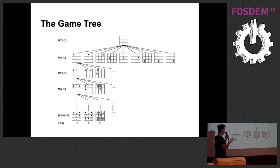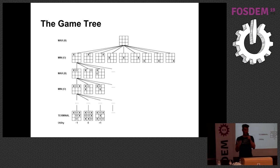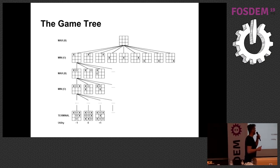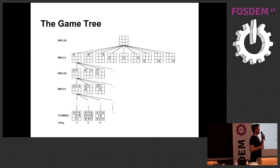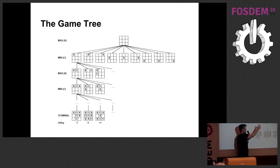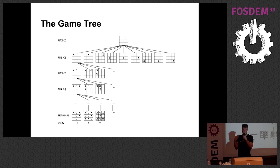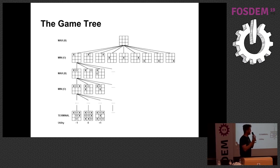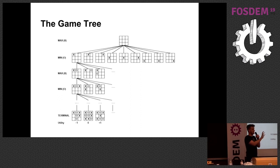For tic-tac-toe, this is still feasible to fully compute on modern hardware — it's about nine factorial states. But for chess or Go, this is completely intractable. So what you need to do as a traditional chess engine is to determine somewhere halfway through the tree how good a certain position is. The way they would do it is by encoding a lot of heuristics and rules — determining how many pieces you have versus the opponent, how many free spaces you have versus the opponent — to compute an estimate of how well you're doing in the current position.